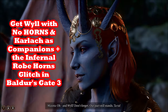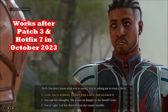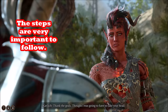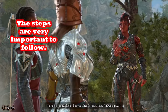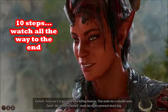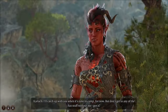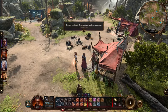In this video I'm going to show you how you can get Wyll the Infernal Robe, avoid having him get horns so he can stay human, and also recruit Karlach. This is a glitch or bug that's going to be patched at some point, so I recommend creating a save. You also get the Infernal Robe as a reward for killing Karlach, but the cosmetic effect of Wyll staying human is the better benefit.